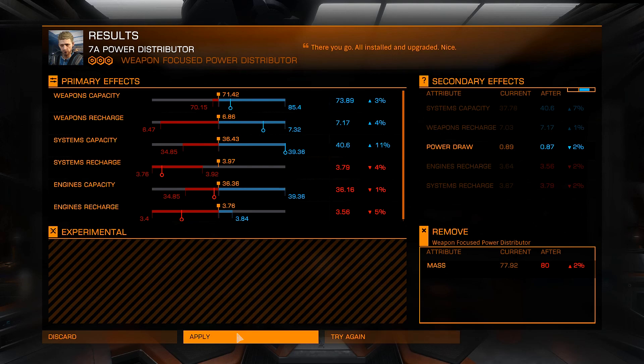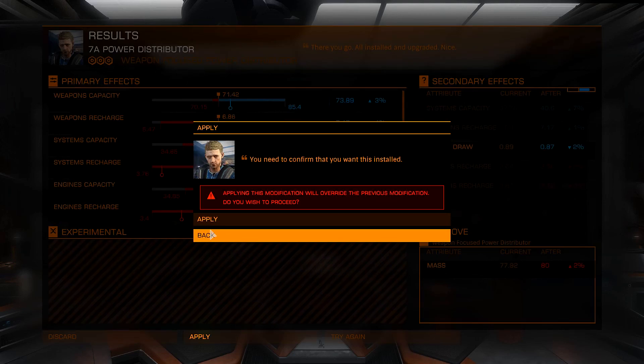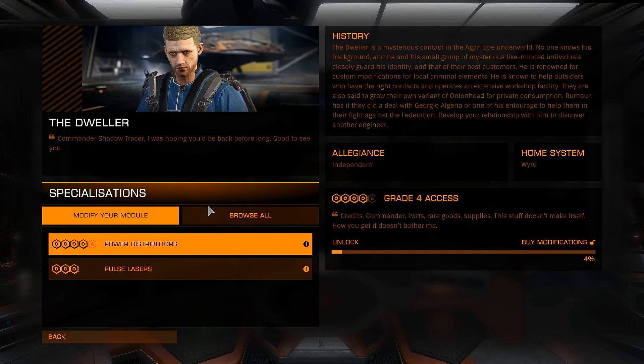I really hope I'm not making things worse by overwriting my Grade 2 weapon-focused distributor. Let me know in the comments if I'm about to do that. Anyway, I'm just going to hit apply and hope for the best. Okay — we've got all our weapons upgraded and our power distributor upgraded. That's pretty much all we can do at the Dweller.